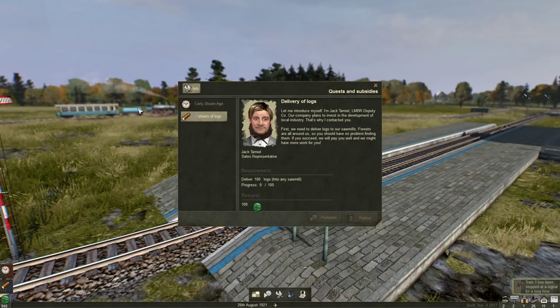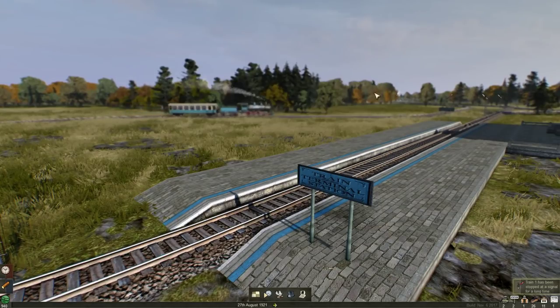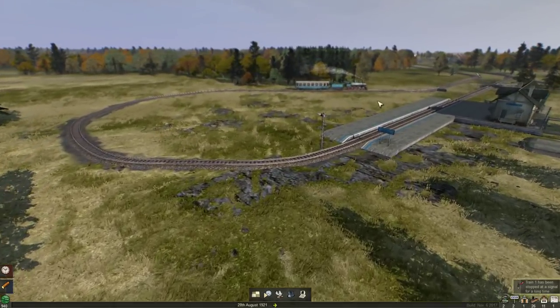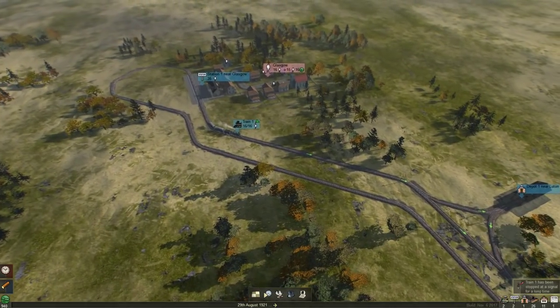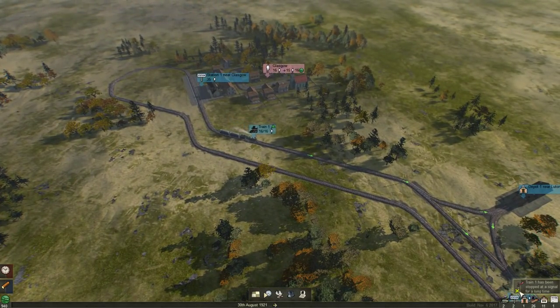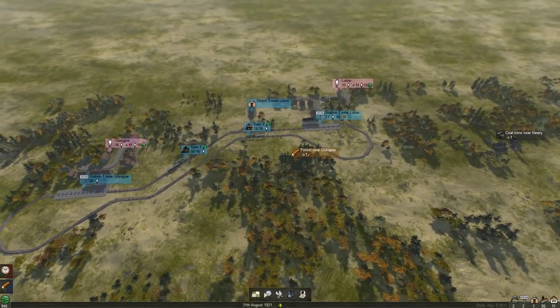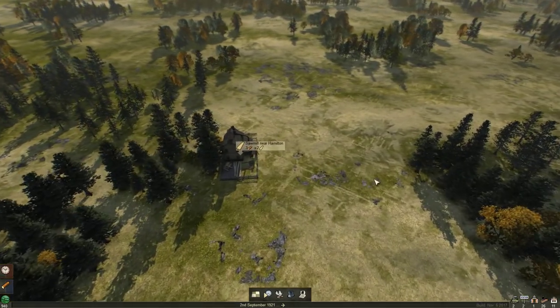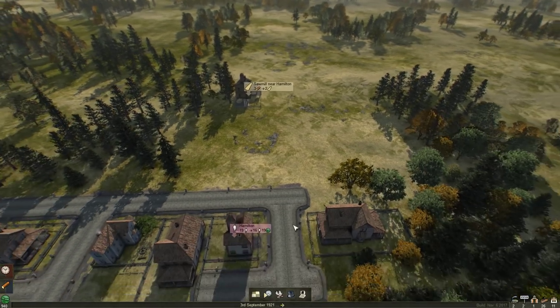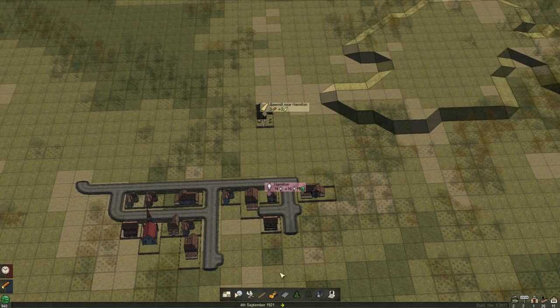Welcome back to Mashinky. The hairy Amish guy is asking me to deliver logs for him. This has got logs and this sawmill here needs logs, so we could connect up a passenger route here as well.